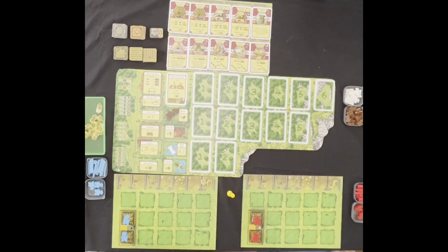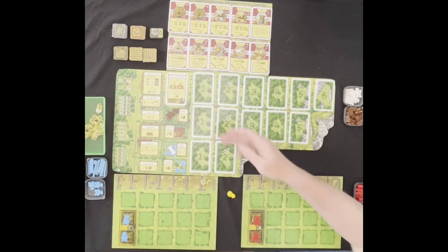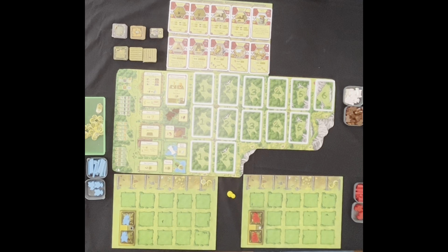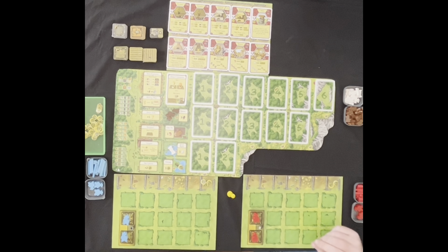We have a two-player game of Agricola set up. This is basically a farming simulation — it's a worker placement game. This ought to be right up your alley since Lacey grew up on a farm. You're taking resources, and the rounds are marked by these cards here. Each round you're going to flip over a different card. We both start with two workers and a little meager house made of wood. There are ways you can upgrade your house to a clay house or a stone house, but that comes later in the game.